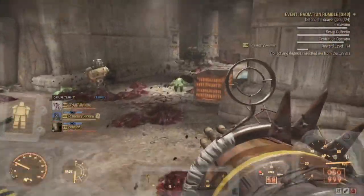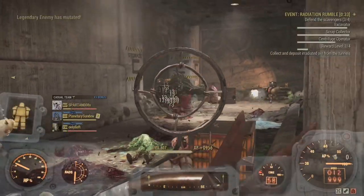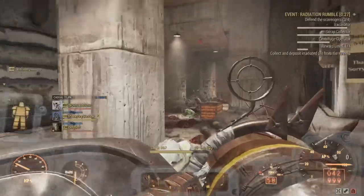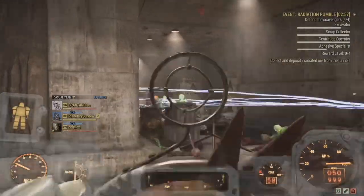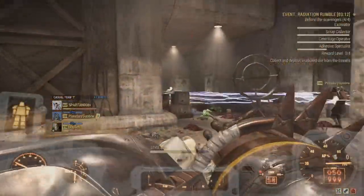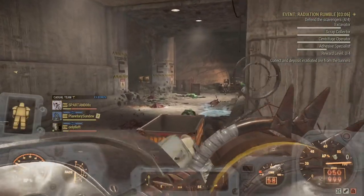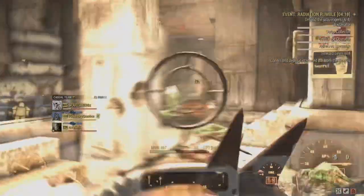The only part it doesn't really excel in is horde events and events like Radiation Rumble and Eviction Notice — it kind of falls short because fire-starters can be crippled, and it does have a 50-round magazine. Now if you have quad limb damage then you're set — that thing's made for crippling. But maybe if you had a two-shot limb damage, that would be incredible mainly for the Queen and would probably double your cripple capacity.